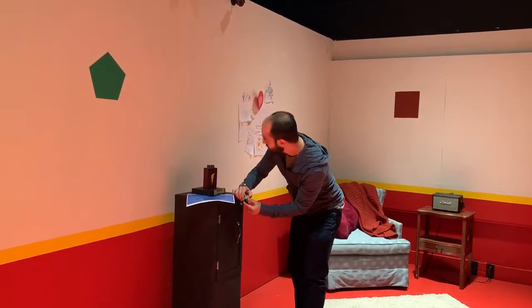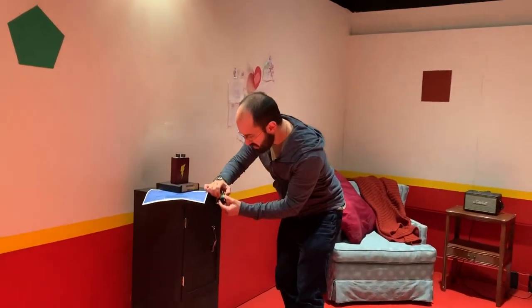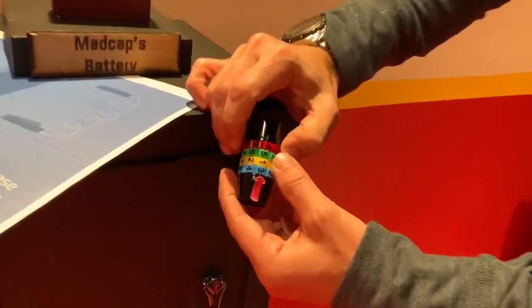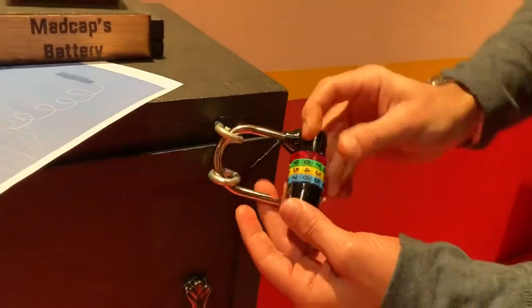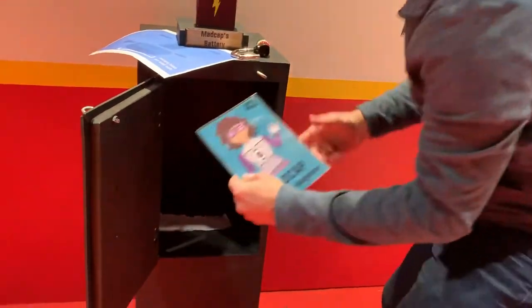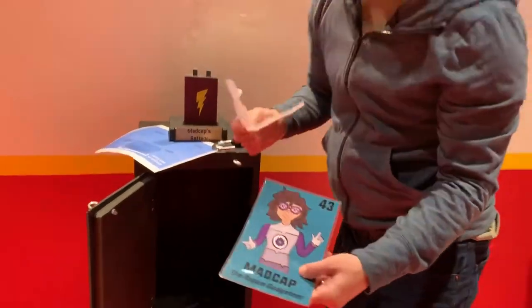Players sometimes think circles have zero sides, but in fact we declared that circles have one side. If you then type in the code, the lock comes open. Players discover the fourth and final card that they need.